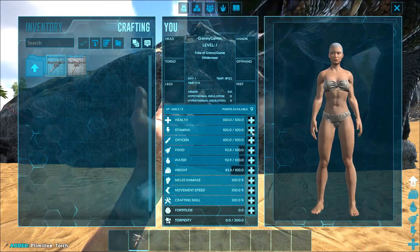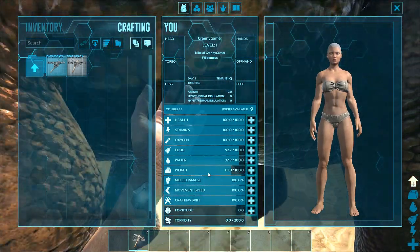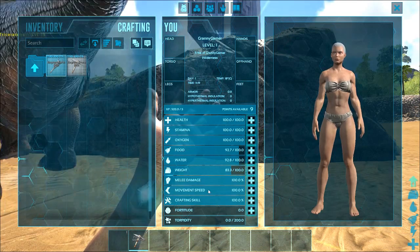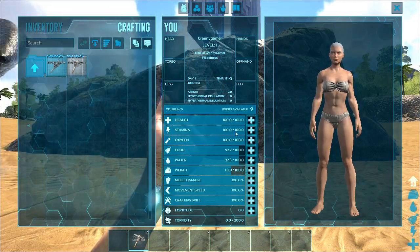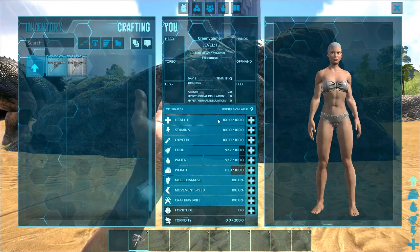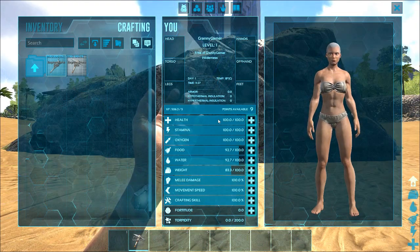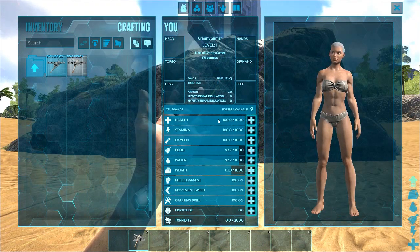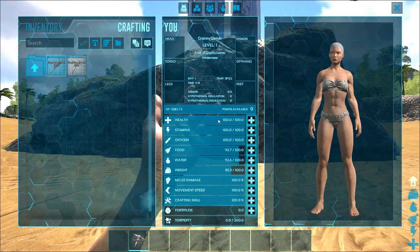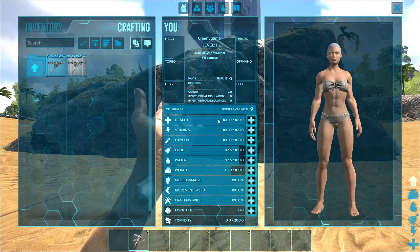To level up, you need to go into this menu here. You have your health and your stamina, your oxygen, your food, your water, your weight, your melee damage, movement speed, crafting skill, fortitude and torpidity. Health is self-explanatory. Stamina is how far you can run without taking a rest. Oxygen is how long you can hold your breath under water. Food — if it's cold, you're going to lose food quicker. If you get snowflaked you will lose your food quicker, and if you're ice blocked, very very quickly — you will lose your food and your health.